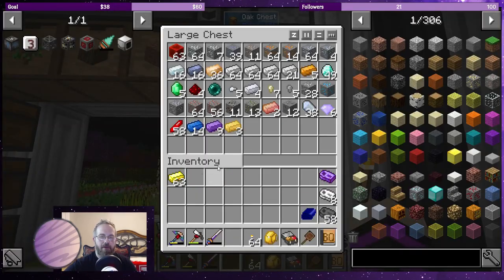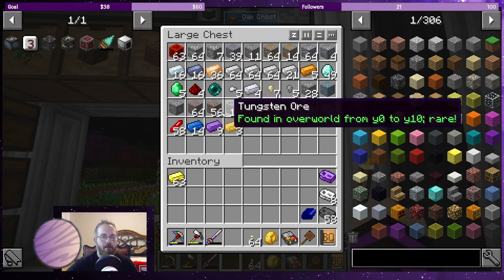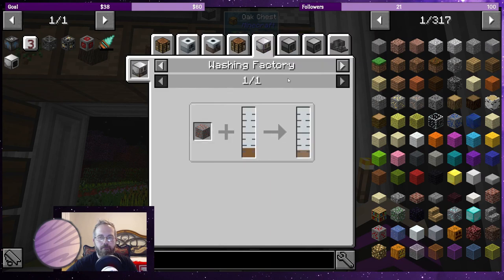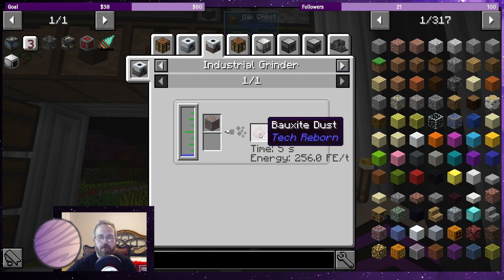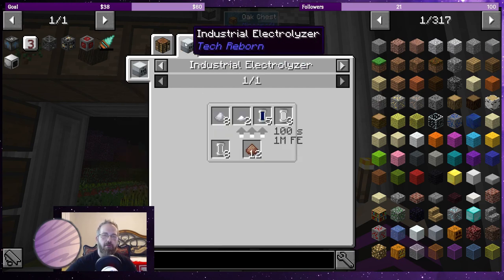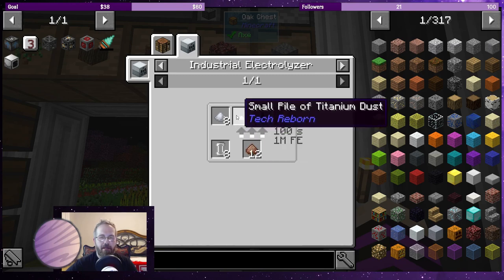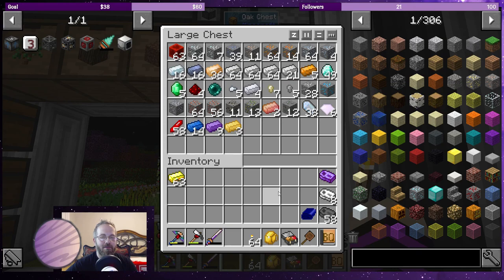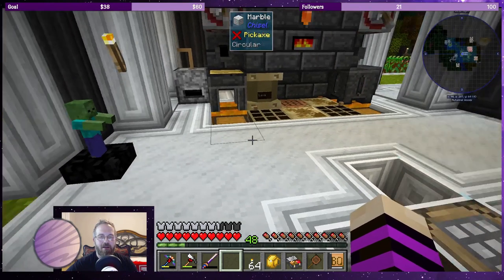Quest reward: bauxite - not a big deal right now, but later when we start refining the bauxite. The industrial grinder makes aluminum, but more importantly the bauxite ore you run through an industrial electrolyzer to get titanium dust. So we're going to be making titanium with the bauxite - that is actually very important. I'm rambling because I'm really happy to be home, happy to be streaming and talking to you guys and playing Minecraft.